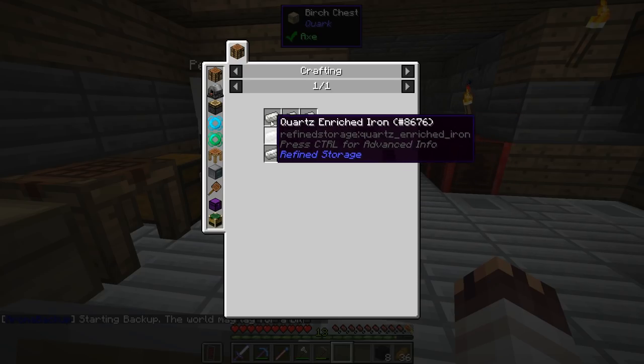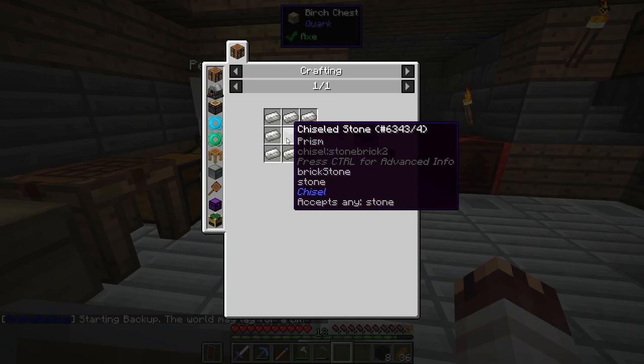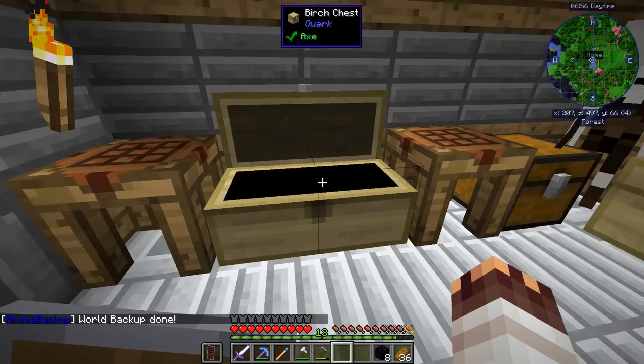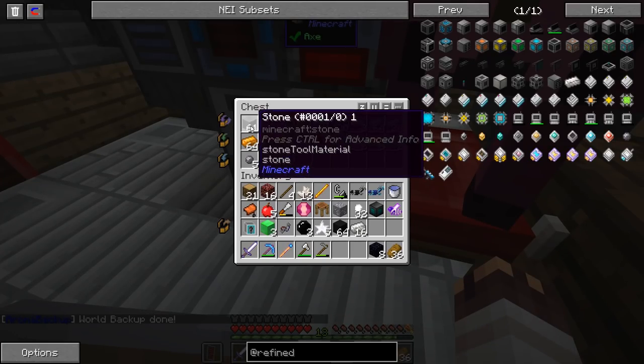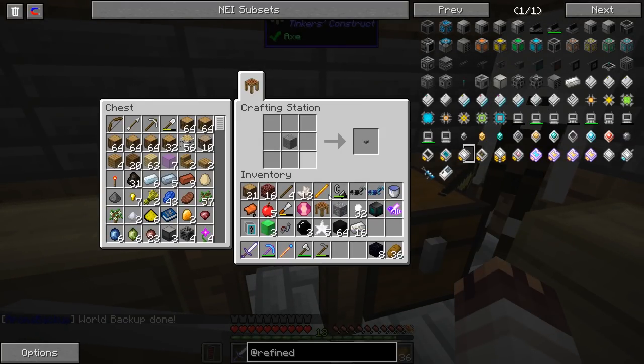And also this thing — oh my gosh, this thing is a bunch of iron. And also one block of stone in the middle — I should have a bunch of stone. So let's make this thing first. There we go.